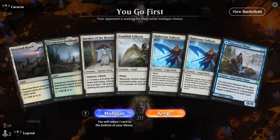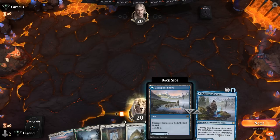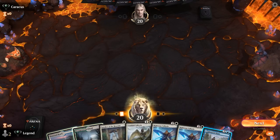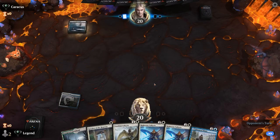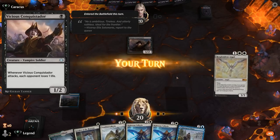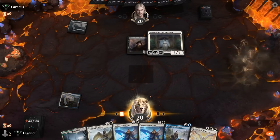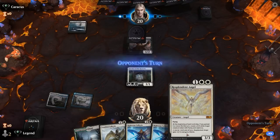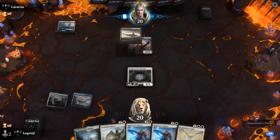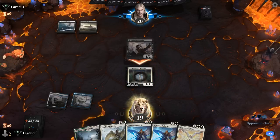We're on the play with a fine opening hand. I kind of want to keep Mimic to maybe copy a Righteous Valkyrie, so we won't play it just yet. Looks like Mono-Black Aggro or Vampires. I'm more into playing Glasspool tapped since we picked up another powerful 3-drop — we can just curve Righteous Valkyrie into another one, into Resplendent Angel.